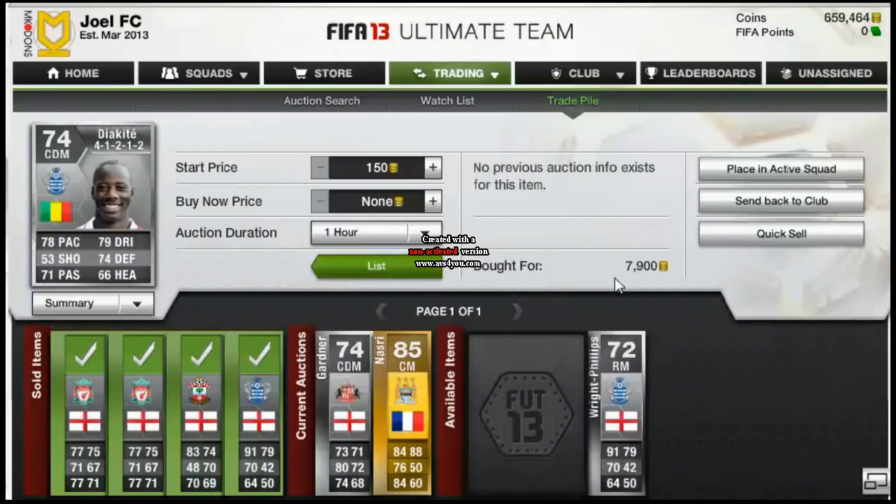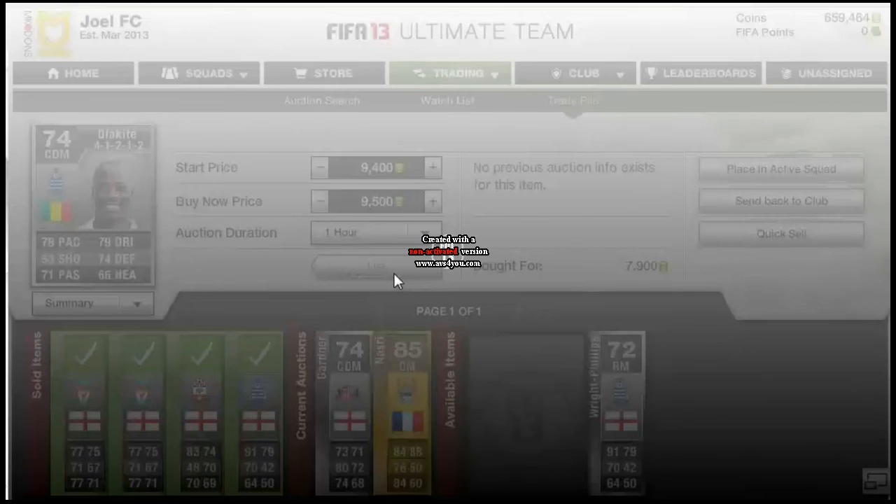We do have a Diakite that we won for £7,900. I'm going to put him up for a £9,400 start price and a £9,500 buy now, and hopefully he should go on to sell for a nice little profit there.